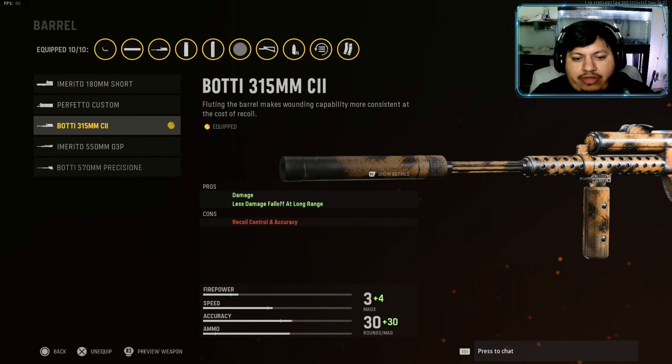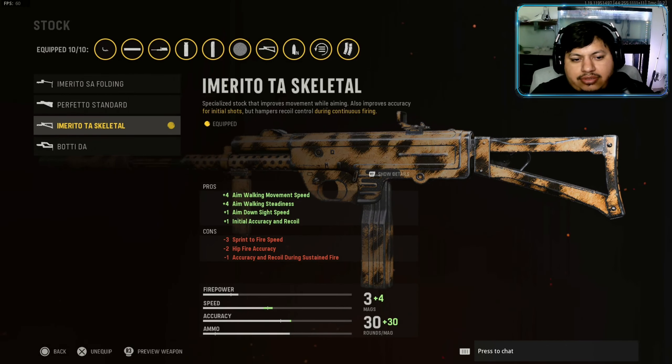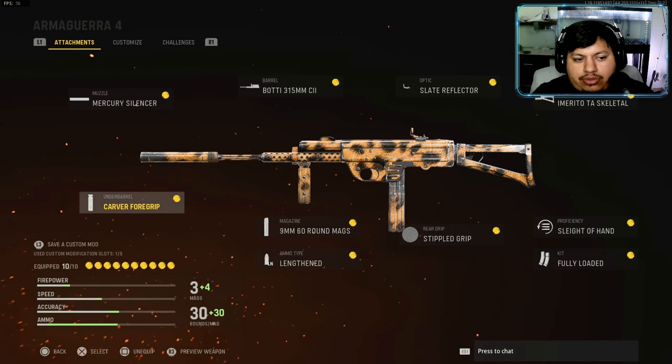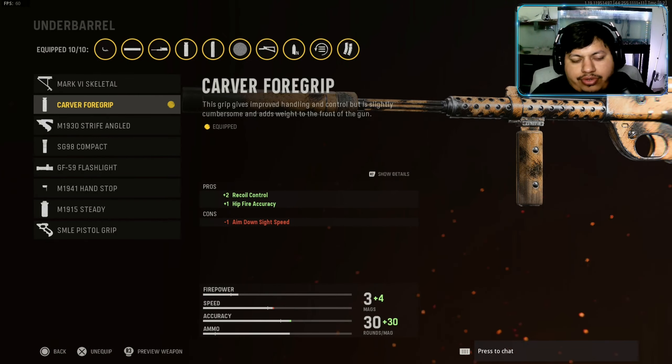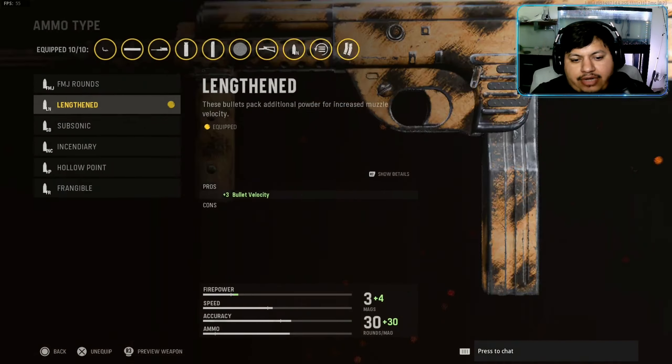For the optic I'm going with the Slate Reflector. For the stock we're going with the TA Skeletal — it gives plus four aim walking movement speed, plus four aim walking steadiness, plus one aim down sight speed, and plus one initial accuracy and recoil. For the underbarrel we're going with the Carver Foregrip — plus two recoil control and plus one hit fire accuracy. For the magazine I'm going with the 9mm 60-round mags.